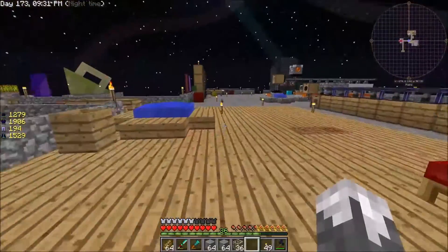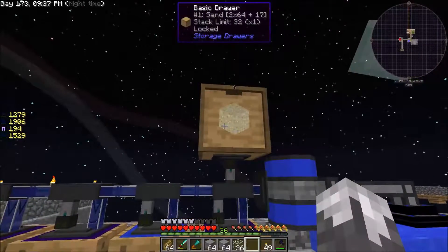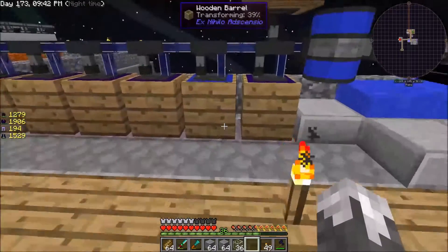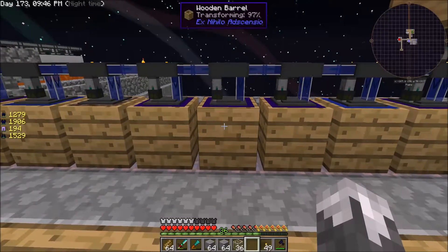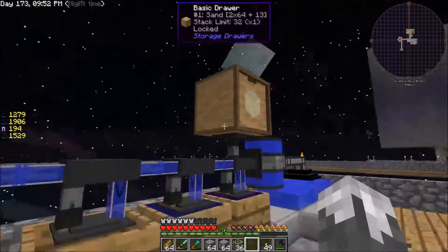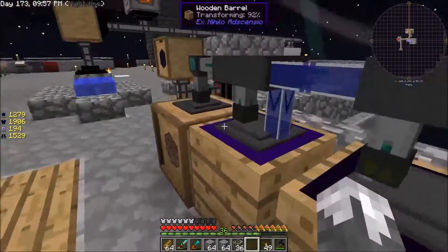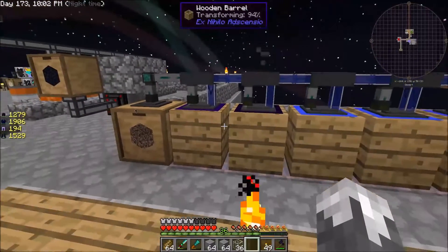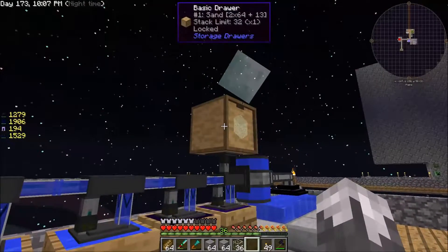This isn't completely automatic because I have to actually create the sand, but this is sucking water in and transforming it into witch water. As soon as it changes over to witch water, the sand comes out of here, changes into soul sand, and then comes in here. So it's sort of automatic - I eventually want to get it to where it's making its own sand.